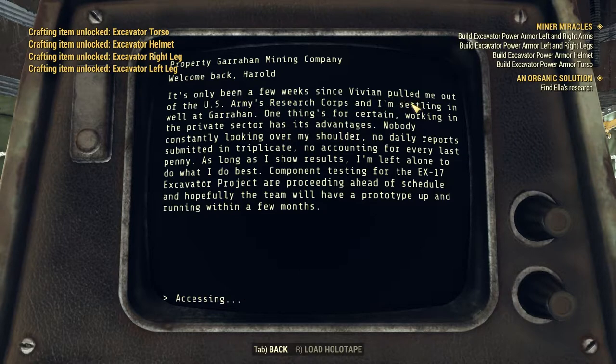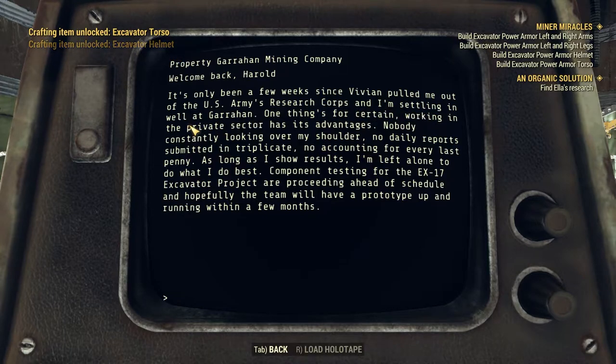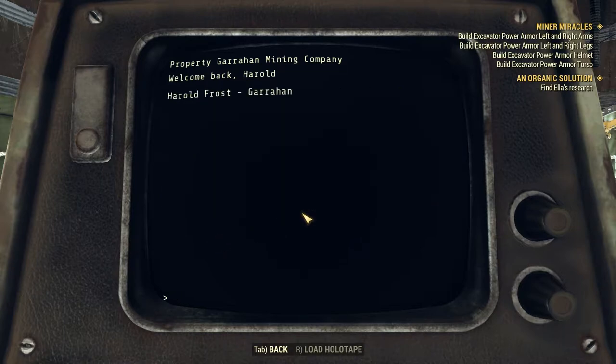Reading the personal logs: 'It's only been a few weeks since Vivian pulled me out of the U.S. Army Research Corps, and I'm settling in at Garahan. Working in the private sector has its advantages — nobody consistently looking over my shoulder, no daily reports submitted in triplicates, no accounting for every last penny. As long as I show results, I'm left alone to do what I do best. Component testing for the EX-17 — the Excavator project — is proceeding ahead of schedule and hopefully we'll have a prototype up within a few months.'